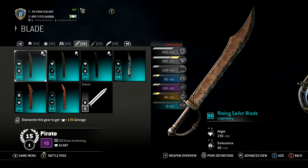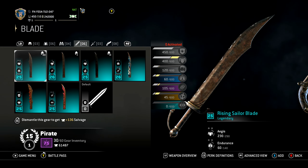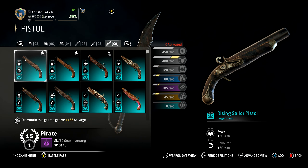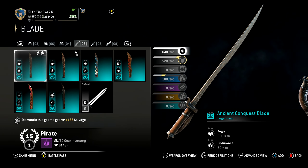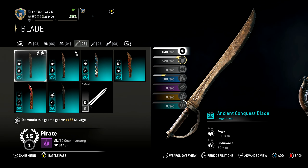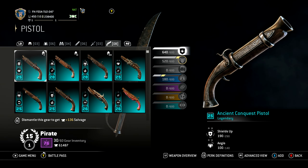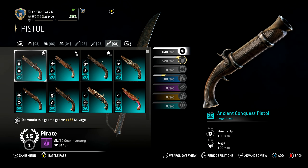Rising Sailor — this one's pretty cool, very rugged. Look at that blade — it's all chipped! Next we have the Ancient Conqueror blade. I like the hilt on that one, and the pistol has a flared barrel with more of an old school design.